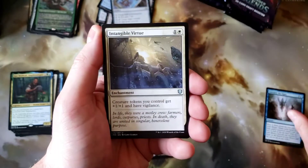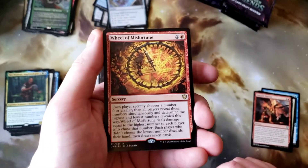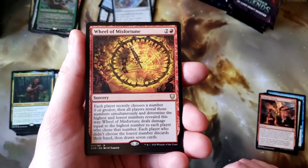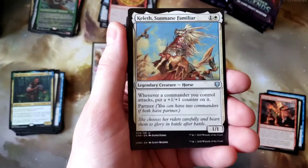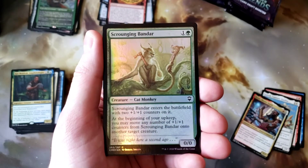Interpret the Signs, Intangible Virtue, Volcanic Torrent, Wheel of Misfortune. Since Wheel of Fortune is so incredibly popular in this format, let's print something completely different but incredibly nutty. Yeah, it's a cool card. Kelleth, Reyev, and Scrounging Bandar.